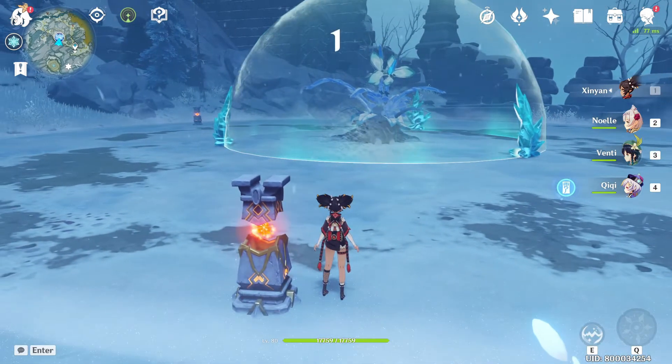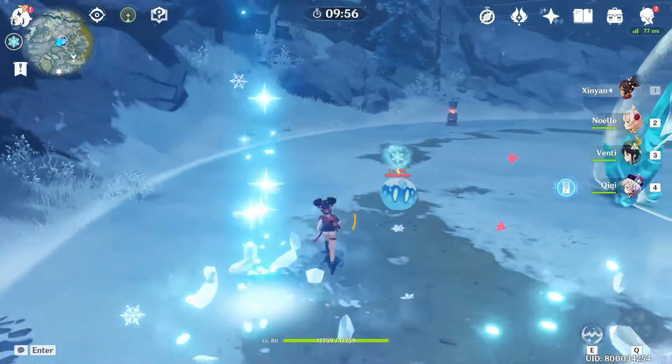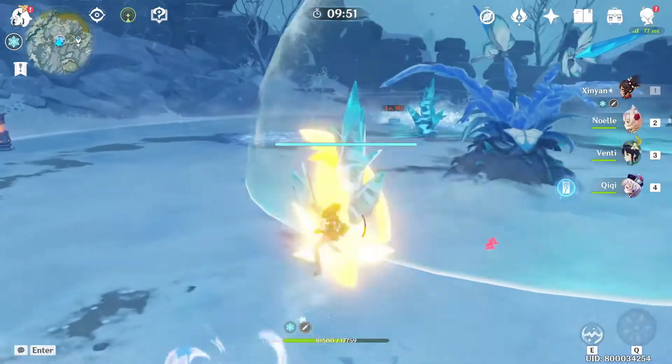There will be slimes going around. All you need to do is hit the slime, get the Scarlet Quartz, and then hit the protection barrier. There are altogether three protection barriers — they all appear pink first. Try not to take damage and hit them.